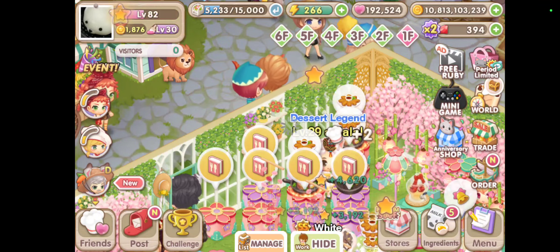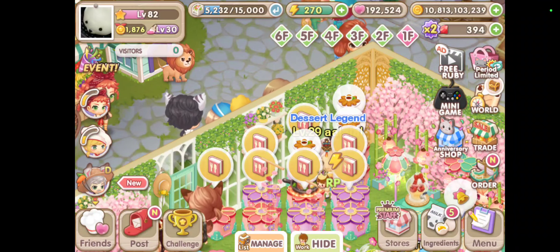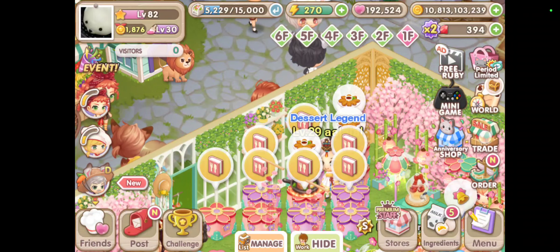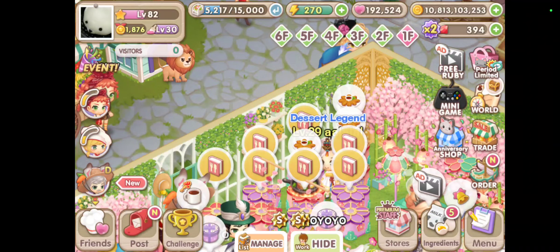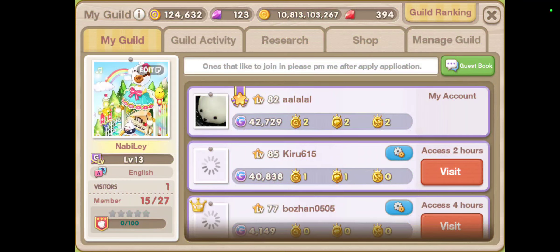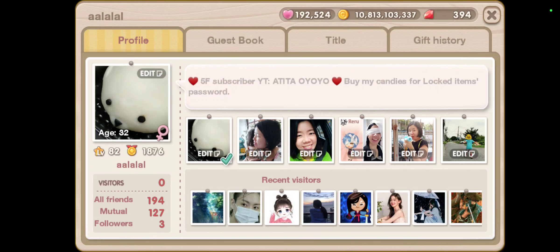Come visit my bistro — I've got lots of income decorations available. I occasionally sell materials, especially ingredients, purple shiny blossom, fairy candy, and diamonds. If you buy, I'll tell you the password to my marketplace. I also have a guild — you can search for it, message me, and I'll accept you. See you in the game and in my next video — bye!